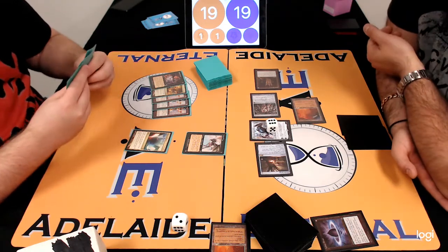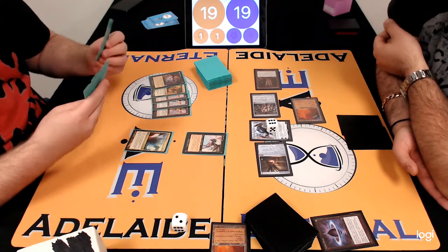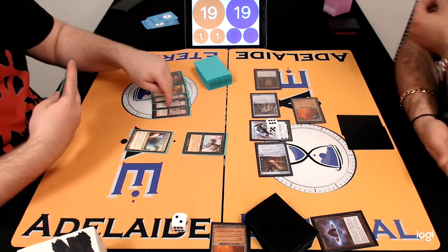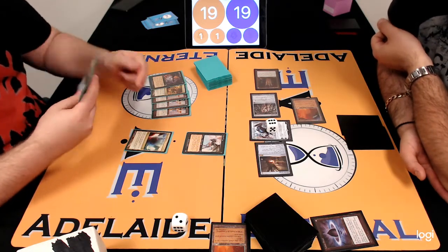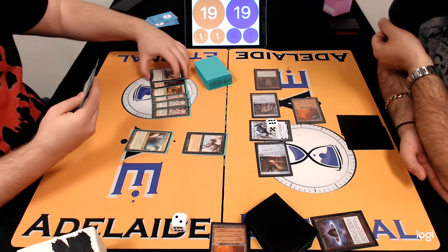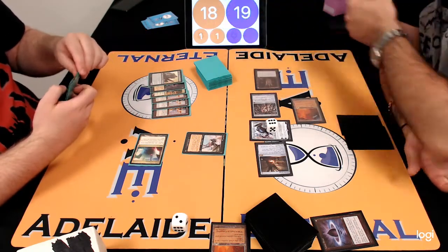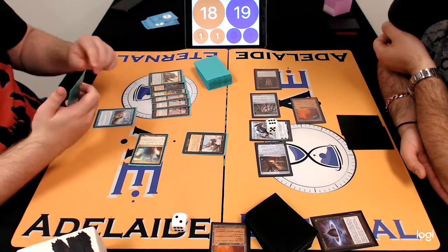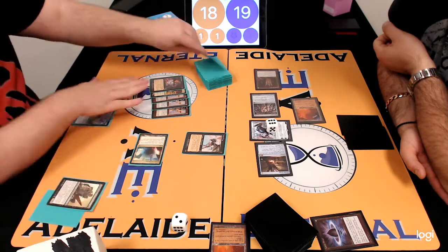Nick elects to use Karn's plus ability to turn the LED into a creature — Power and Toughness zero-zero, so it went to the graveyard. He was exiling a City of Traitors off the top with Mystic Forge. He didn't play a land that turn and didn't want City of Traitors, because if you're not going to use the two mana straight away, it doesn't do anything.